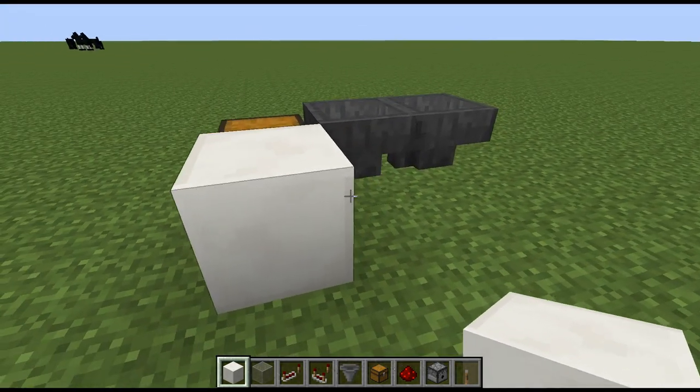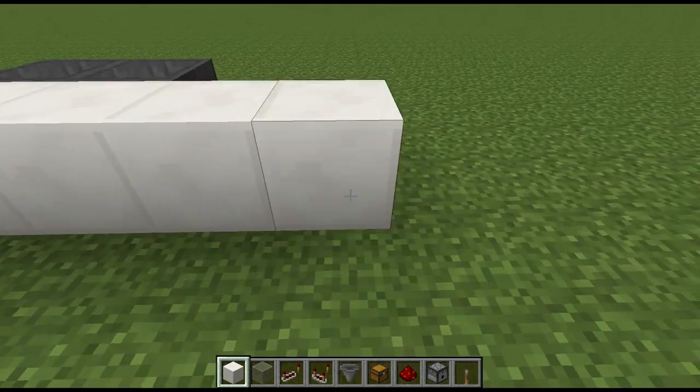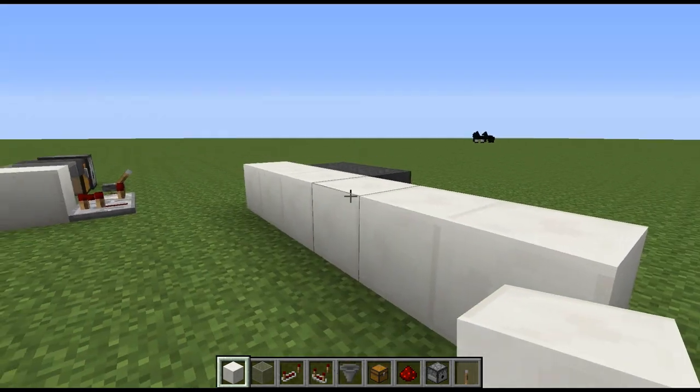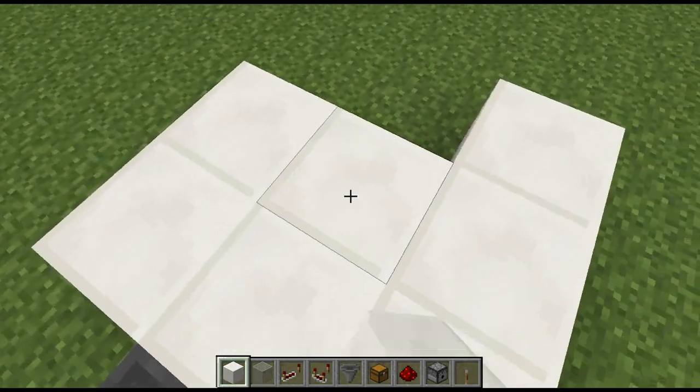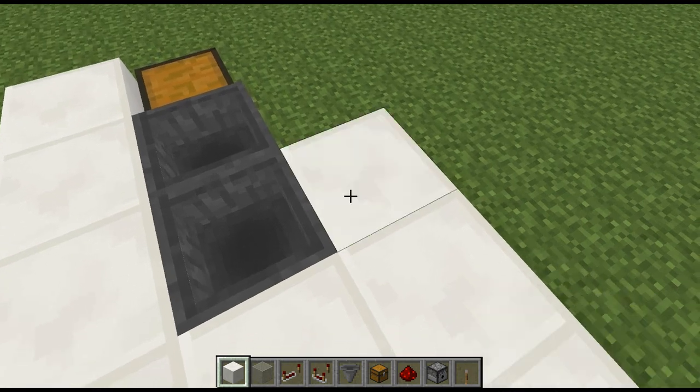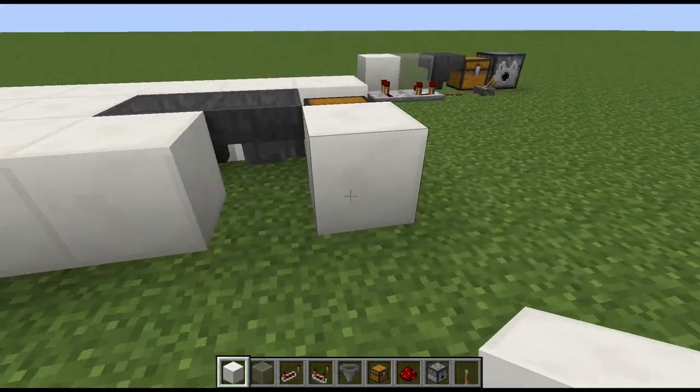Then we will move to whatever your regular building block is. I am using quartz, and we are going to place down six quartz. It is a six by three footprint, so we'll just fill in the bottom here like that.